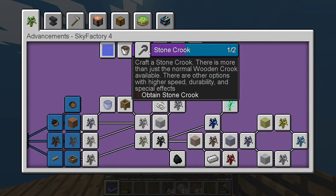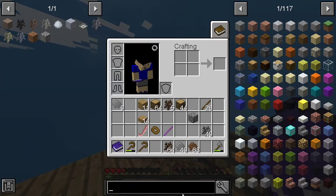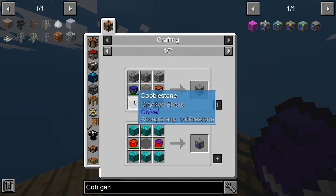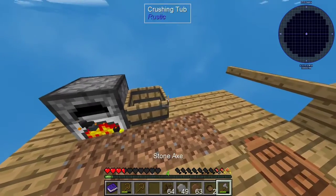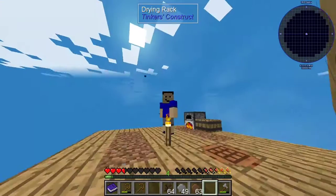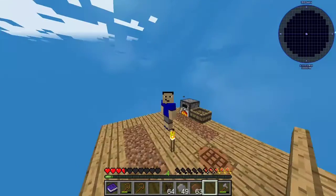Apparently there's also a stone crook which we could work towards, but really we need like a cobblestone generator or something. You can just search 'cob gen' — yeah, we need one of these fast ASAP, because we can't just sit around here planting trees and stuff. I'm probably gonna do some island work off cam — plant some trees, get some cobblestone, get some extra dirt to plant extra trees.